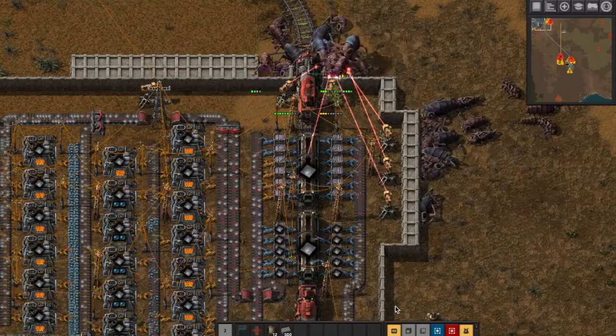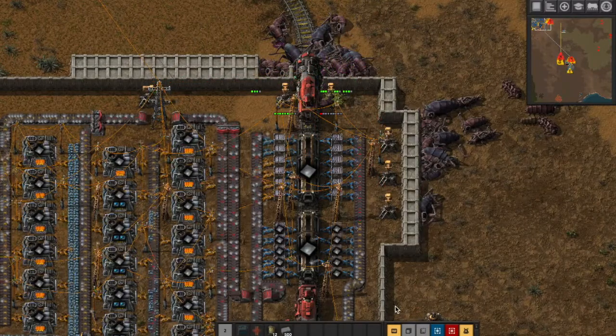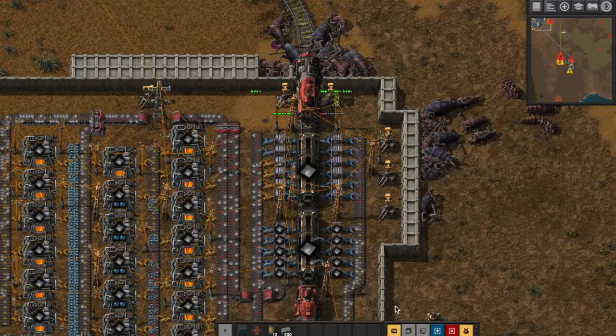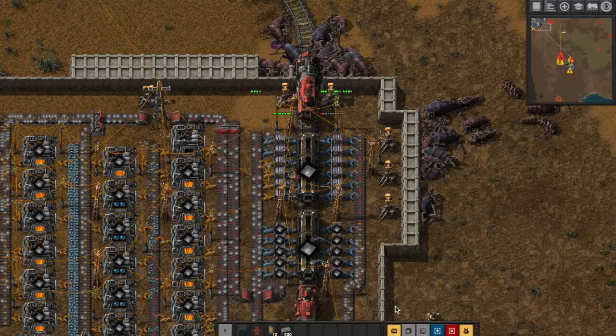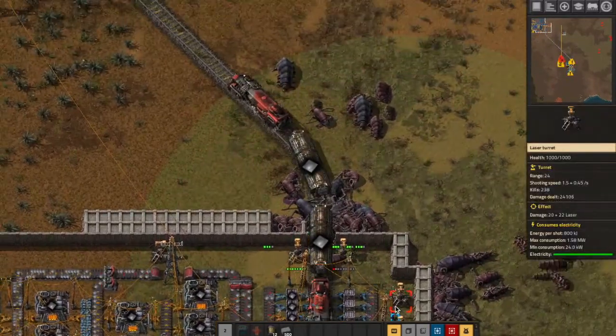The train is packed rapidly full of iron plates, using rapid inserters to fill the train's carriages. The train then moves large quantities of iron up to a central facility, using rails which have been carefully cleared of the bodies of local inhabitants.